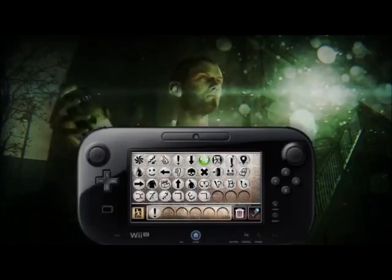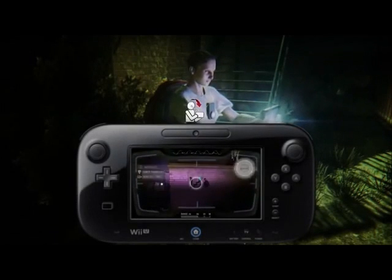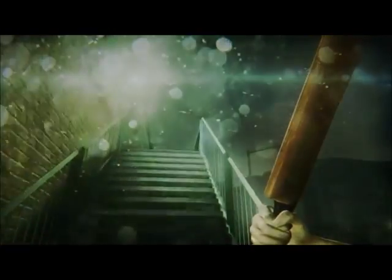The next feature is a really interesting use of the Wii U gamepad. As you play through ZombiU, you might want to leave a message in symbols for a fellow survivor who is playing online. You can do this using a spray can, and other players can use their scanners to read your message. Of course you can read messages too, but be careful — are you sure you can trust the person who left it there?